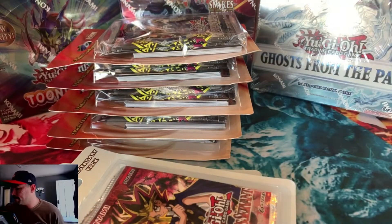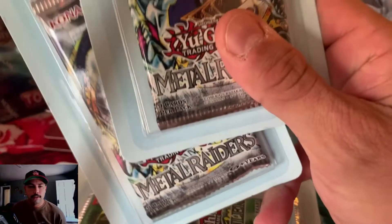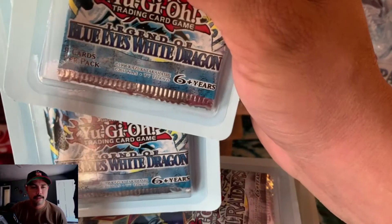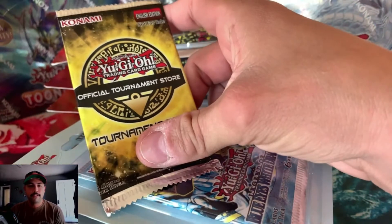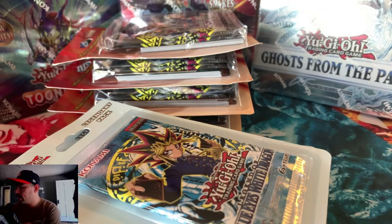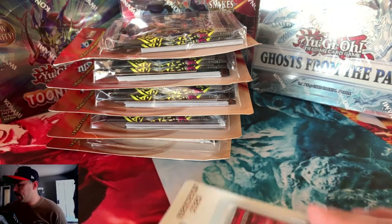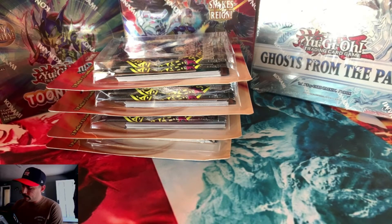Super excited about that. We got our Spell Ruler, two Metal Raiders, two Legend of Blue Eyes. And then, to finish it off, I also have this Tournament Pack 14 that I will open up as well at the very end, because I've never opened up a Tournament Pack before. I'm going to save that one for last because I'm super excited to see what we're going to get out of that. So, without further ado, I'm going to go ahead and start opening these things up.